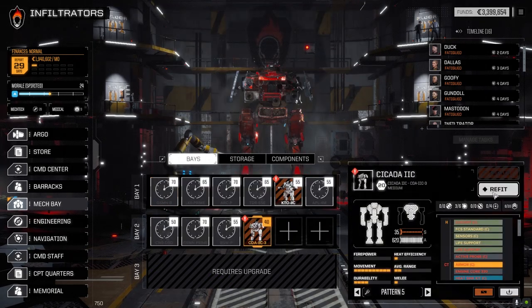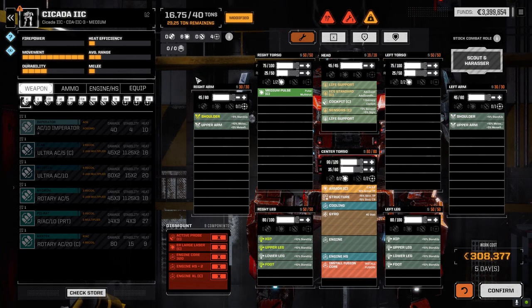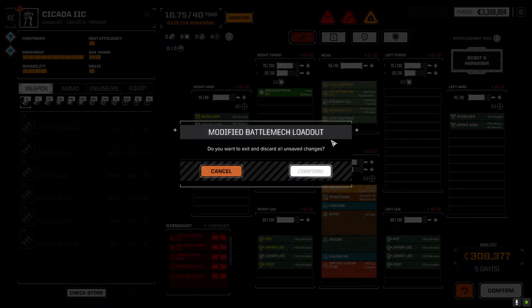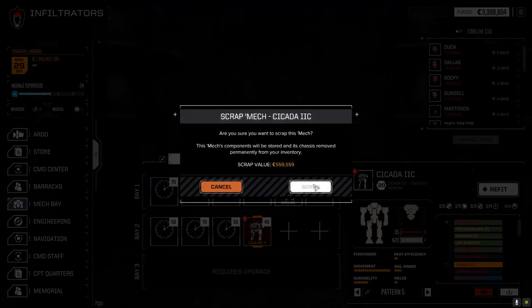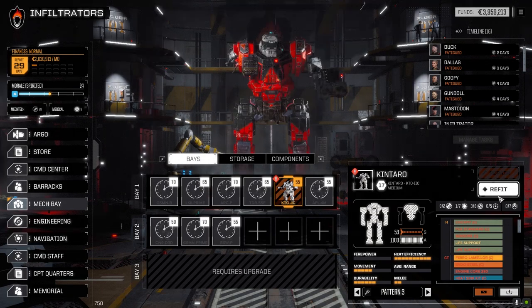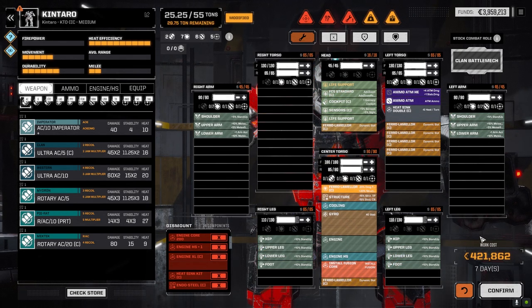Let's go with the Cicada — let's see what parts we get out of that. 70 grand, but I'm sure we'll get that back. Okay, and then the Kentaro. The Archer and the Zeus — I know, that's it. Let's look at the bays: the Cicada 2C — might get some good stuff. The CT's gone. Medium pulse laser — that's it? Wow. Okay, whatever — it's still something we never would have had anyway. At least we make our money back off this mission: $559,000.